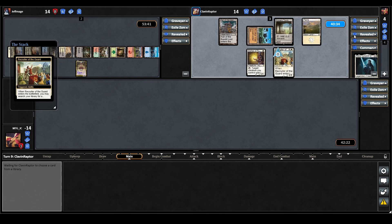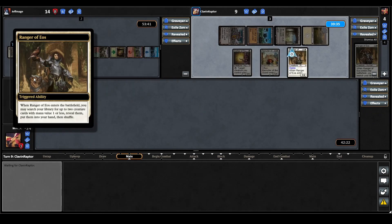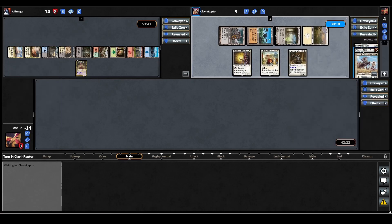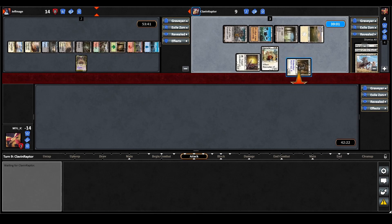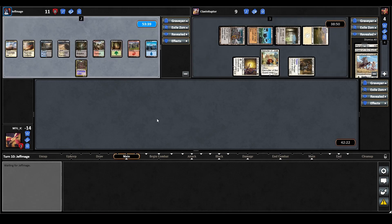Odrik plays Recruiter of the Guard — when it ETBs you can search your library for a creature card with toughness 2 or less, reveal it, put it into your hand, then shuffle. They find a Ranger of Eos and cast it: when it ETBs search your library for up to two creature cards with mana value 1 or less. They find an Alcide of Life's Bounty and a Weathered Wayfarer. They tap Mother of Runes to give Ranger of Eos protection and move to combat, swinging at the Sliver Queen and knocking them down to 11.